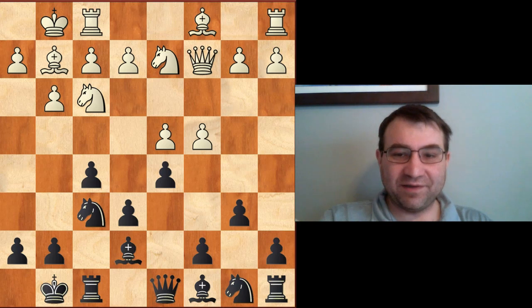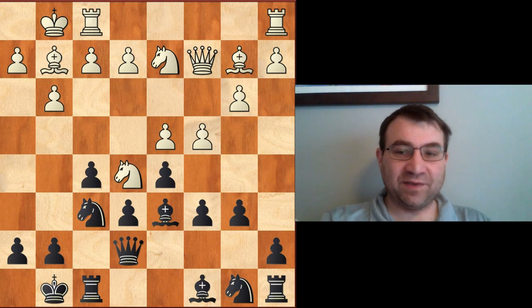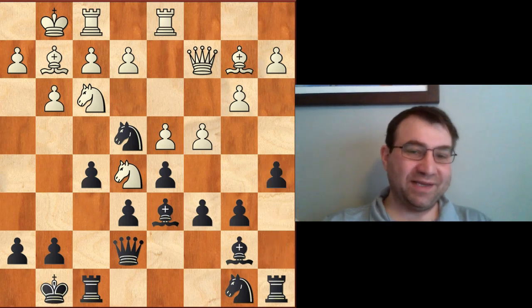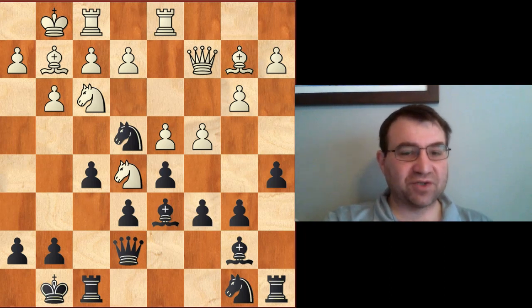We're having b6, then queen c2, and then c6 — so he ended up playing c6 anyway, but he does have b6 in, and this is important. So b3, bishop d6, bishop b2, queen e7, knight e5, bishop b7 — developing that bishop to the long diagonal. Knight on d to f3, knight e4, rook a-d1, a5. A5 is a move I like as well — it gains queenside space, works well when they have b3 in place since you can always play a4 and a-takes-b3 later, and it etches out territory for both your light-squared bishop and your knight.